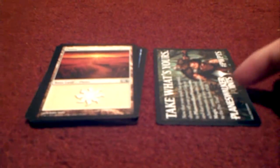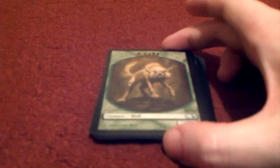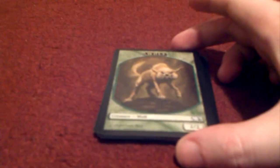My fifteenth card — I'm hoping for a bit of land. It's a plains basic land. And let's see what's on the other side — it's a wolf token! If you are running a wolf deck, this would come in pretty handy.